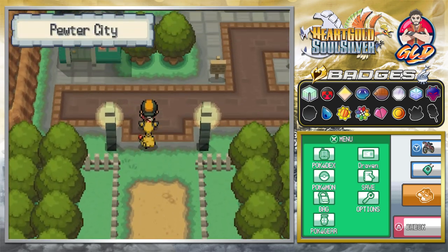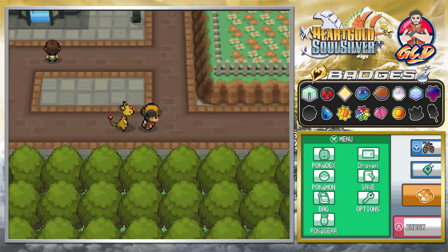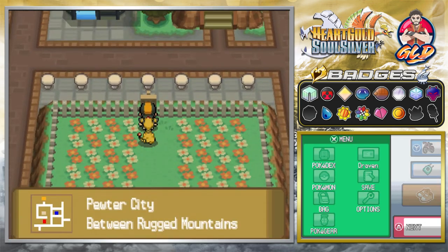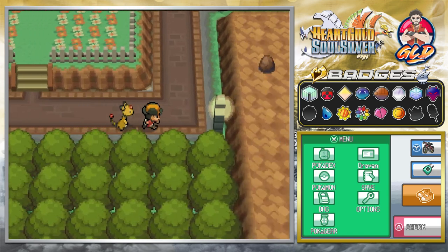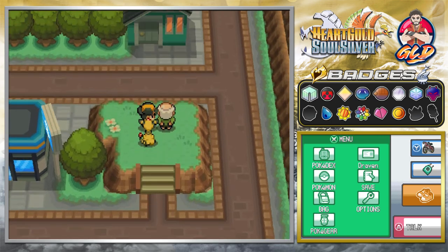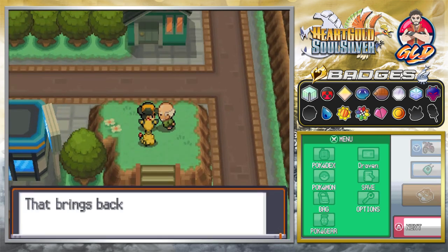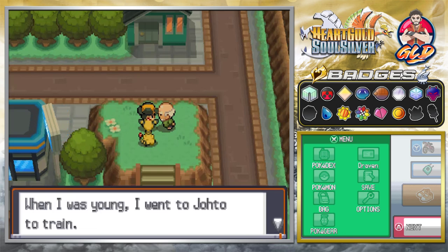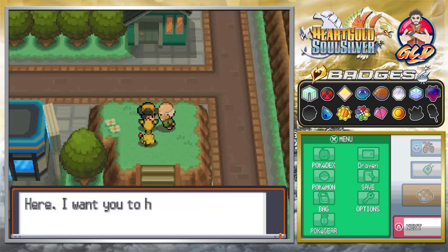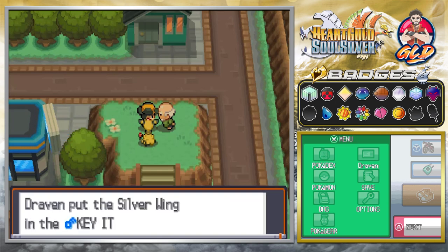Here we are in Pewter City — there's been some kind of change here. These are the rugged mountains and all that stuff. Now, big things you need to find around here — talk to this individual on the hill: 'Ah, you came all this way from Johto! That brings back memories. When I was young I went to Johto to train — you remind me so much of what I was like as a young man. Here, I want you to have this item I found in Johto.'